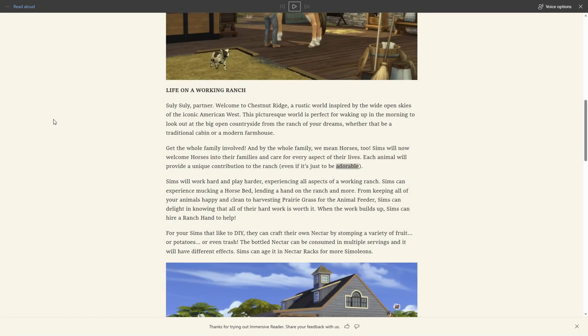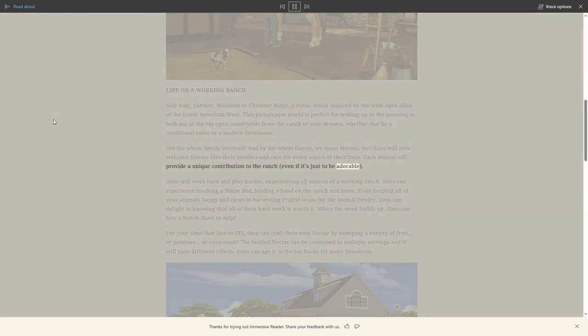Sims will now welcome horses into their families, and each animal will provide a unique contribution to the ranch - whether as racers, jumpers, or just farm animals, like in Sims 3. Sims will work hard and play harder, experiencing all aspects of a working ranch - from mucking a horse bed to harvesting prairie grass for the animal feeder. When the work builds up, sims can hire a ranch hand to help.